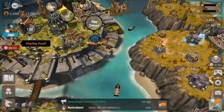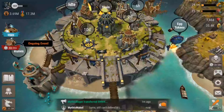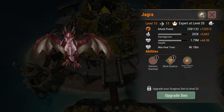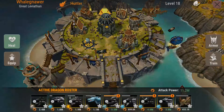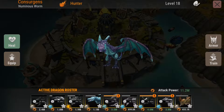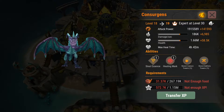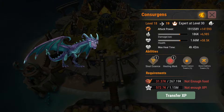So yeah, I'm a little bit short. I got eight levels this event — I'm pretty satisfied. I'm aiming for level 108, then I can level up two more dragons — no, three more. Yagra is now level 10, it needs 108. Both Whalegnaver and Consurgents are now at level 18, and they're going to need an upgrade soon too. They need a hell of a lot of experience now.